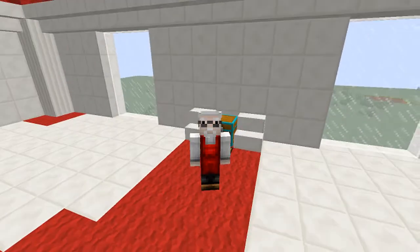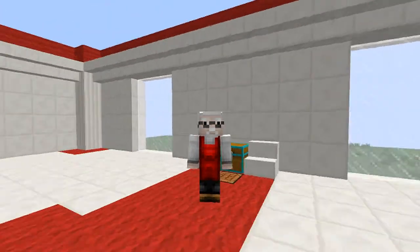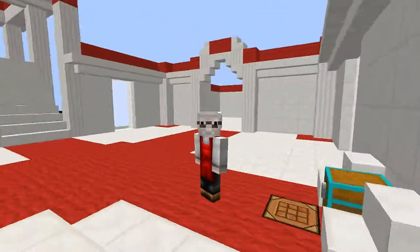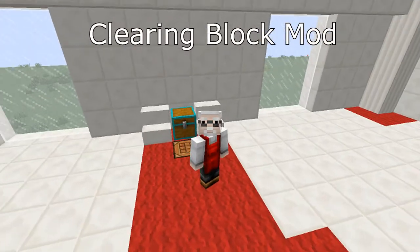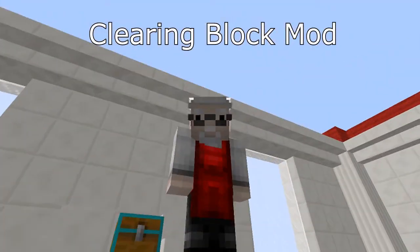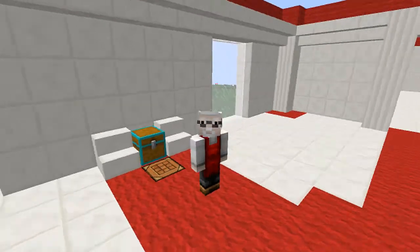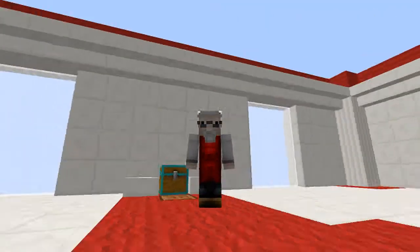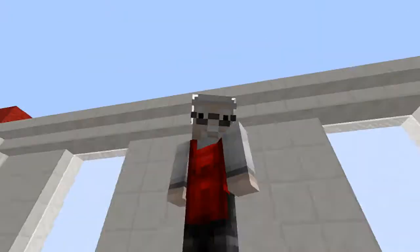It's really cool — think how long it takes to clear those areas normally. Whether you want to build in a mountain or out in the middle of the ocean, just pillar up to water level, place your block, and it fills the area in. Download link is in the description. Thanks for watching — if it's your first time, subscribe! If not, give me a like. Take care and see you in the next one!